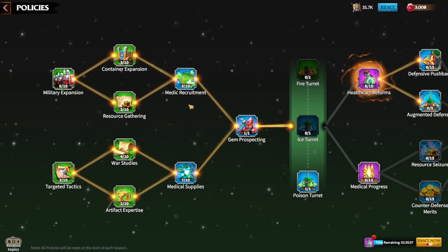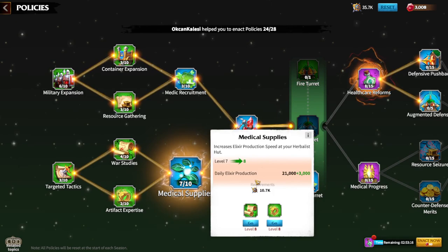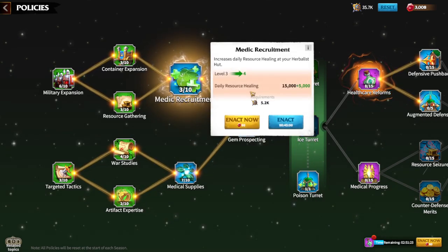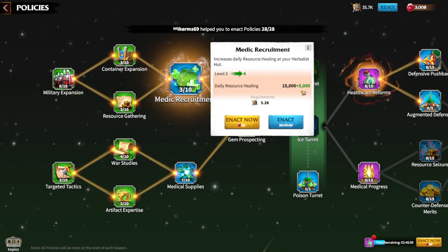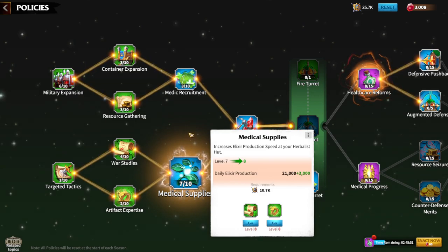Regarding medical recruitment and medical supplies, before you had to choose one to upgrade, but now you can upgrade both. Daily resource healing and daily elixir production are now separate. Daily elixir production is the most important policy here because it provides free healing. Spending resources to heal troops is not recommended since resources are needed for research, construction, and recruiting.